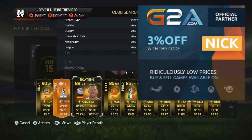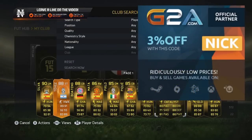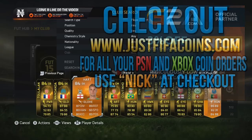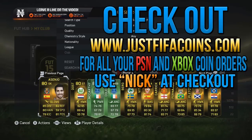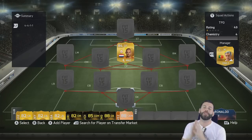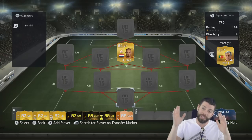If you want to open packs to get players like this, visit my friends at g2a.com, or if you just want to buy the players, visit my friends at justfifacoins.com. Use code 'nick' at checkout on both websites for a discount — links in the description.